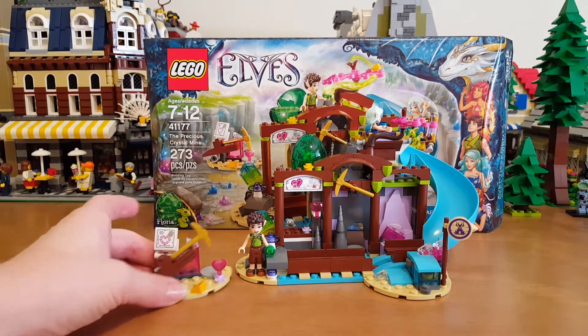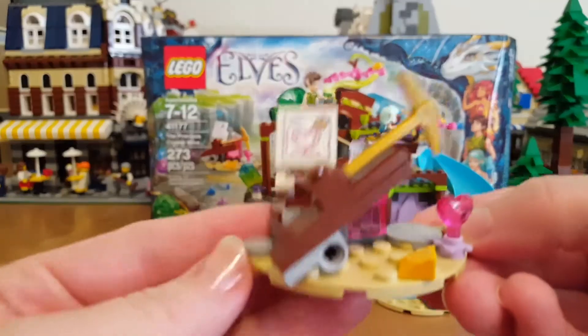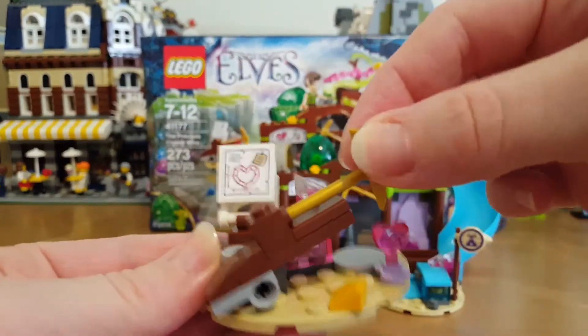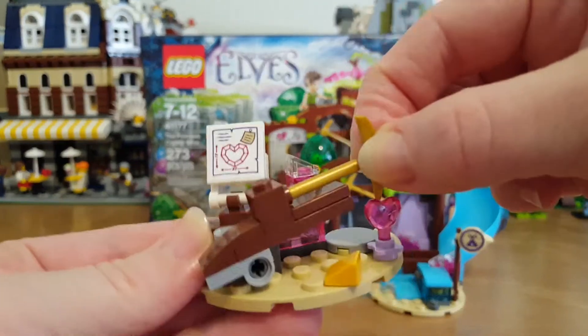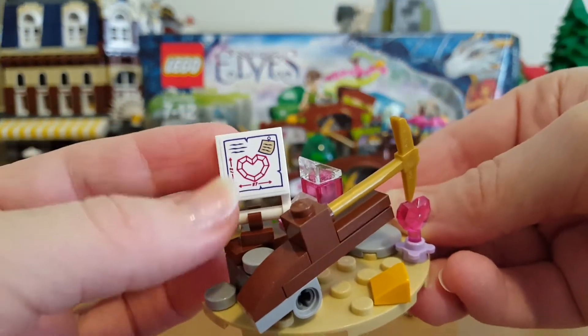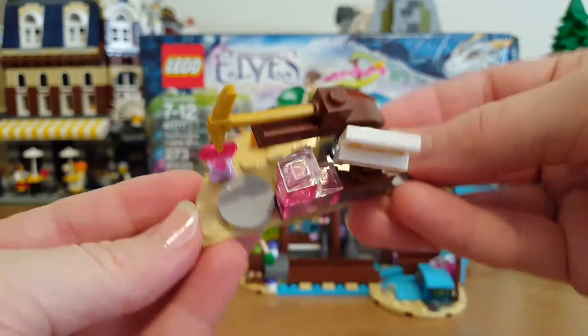So you get two builds in this set. You get this small build here and the larger build here. On this build, it's kind of like a little hammer to break apart the crystals. There's a little note or diagram about how to do that. That's that little build.